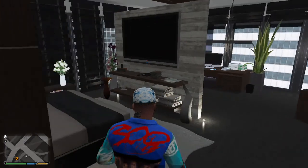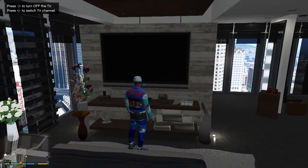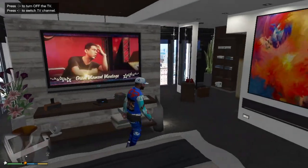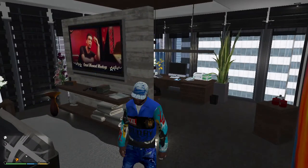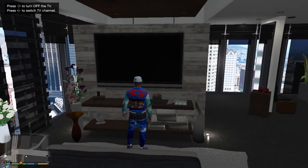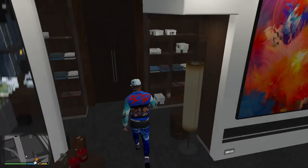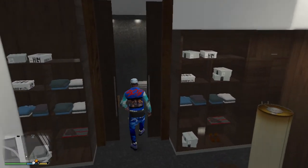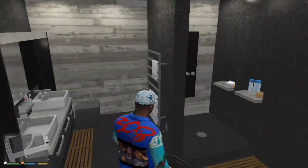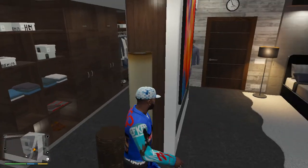What about this TV? Yeah, I can turn this TV on here too. Okay, I guess that's fine — the TV is working in the designer apartment. That's how to turn them on in the other apartments too.